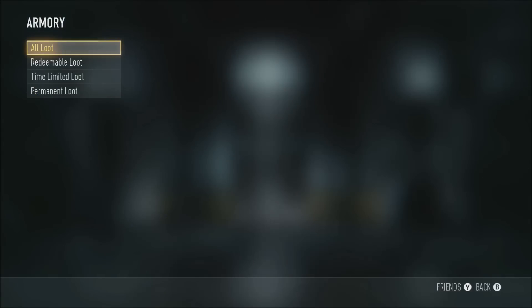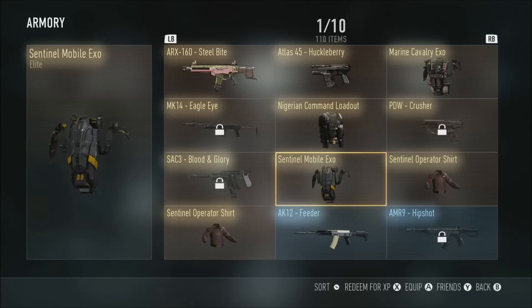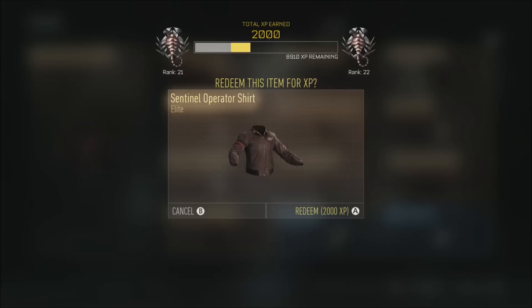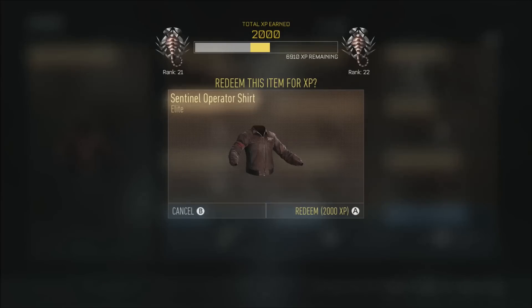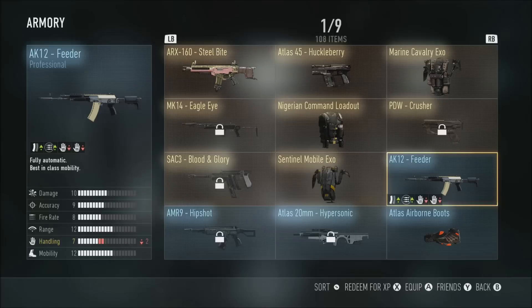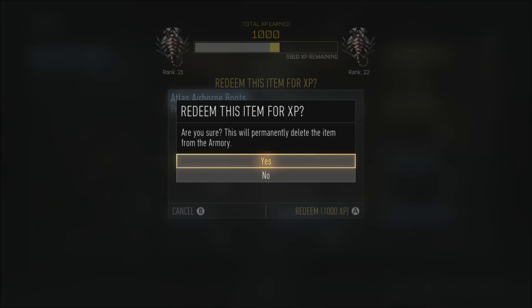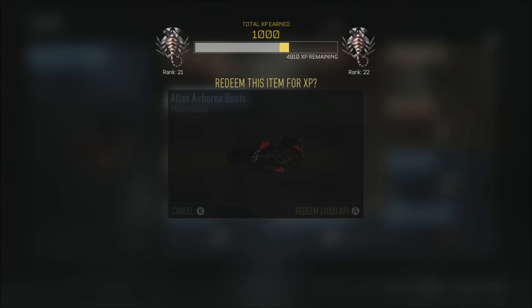The first thing you can do is all the loot that you unlock through the crate drops can be sold, especially the elite stuff like this. You get 2000 experience for selling elite items, and you'll get 1000 for the blue ones which are professional, 1000 for the professional, and then 500 points for the enlisted. That's a quick way to get experience — I gained like two levels just selling through some of that stuff.